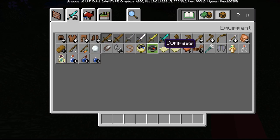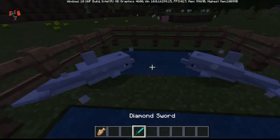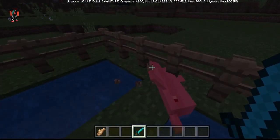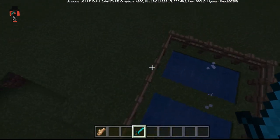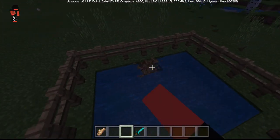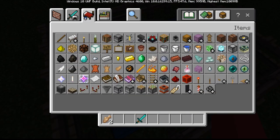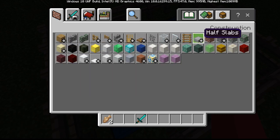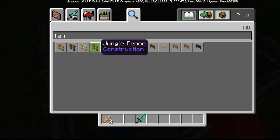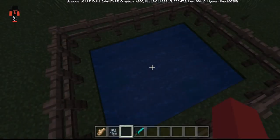Maybe on the Java edition they'll be a little bit smarter. I just thought they would have been a little bit smarter. Well, now we have a dolphin pen.